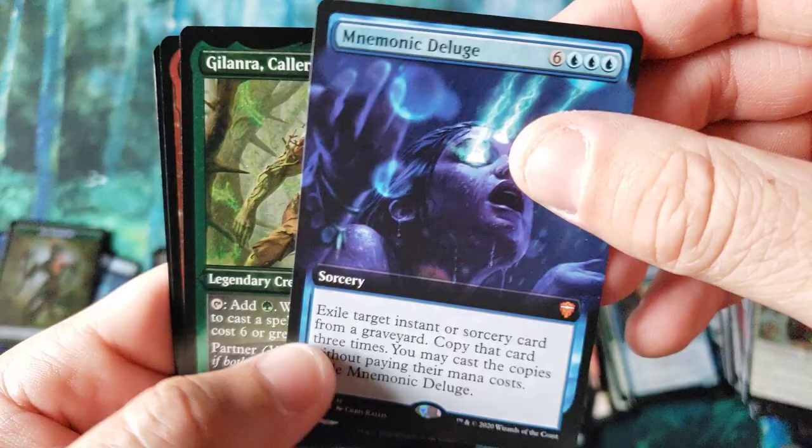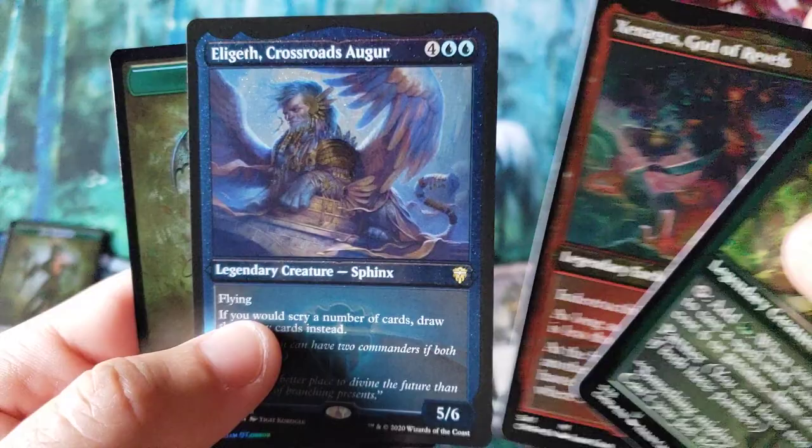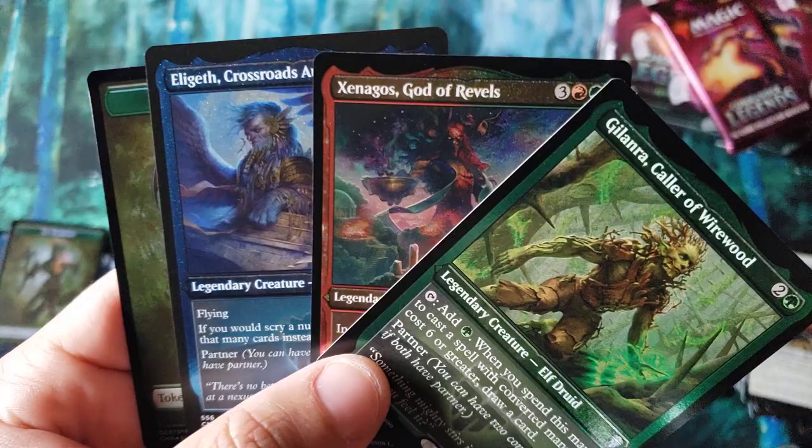We got another one here — the old Mnemonic Deluge. And then of course there's a Xenagos, Lord of Revels. And we got a nice little Augur action there.